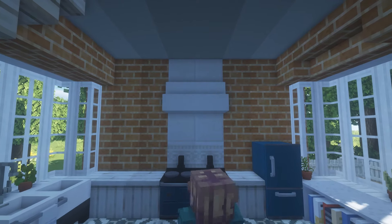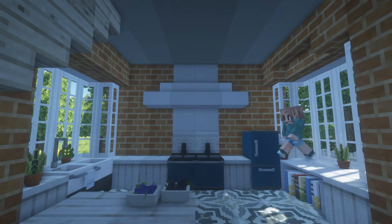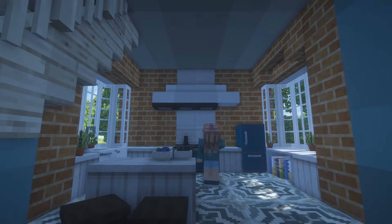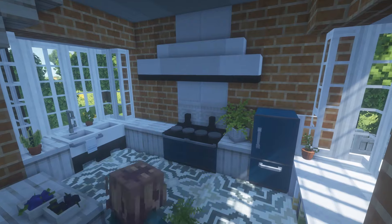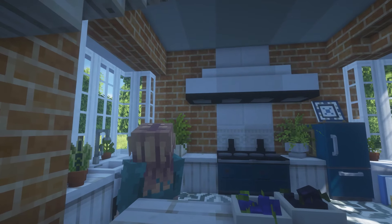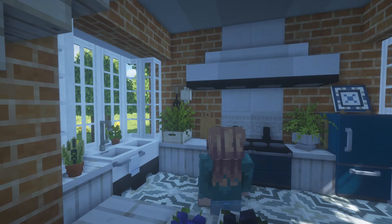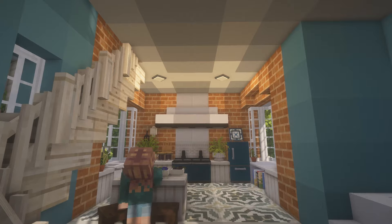We added a quartz backsplash as well as a new extractor hood. On the bottom of the hood we used some darker coloured tractors to match a few of the other darker details in the room. It was then time to incorporate more decor — I'd shopped at Moondrop and Mizuno's beforehand to find house plants and little kitchen accessories to really make the room come to life.